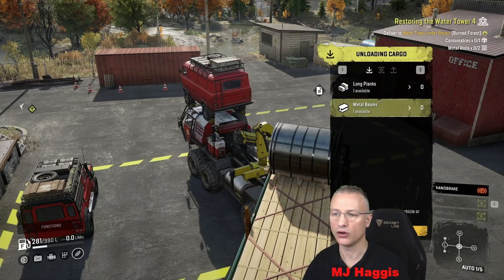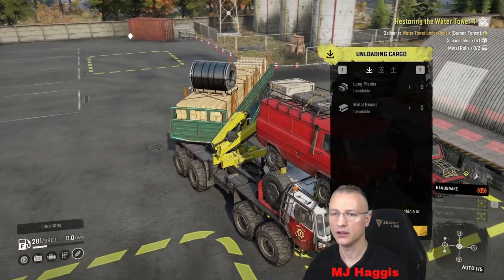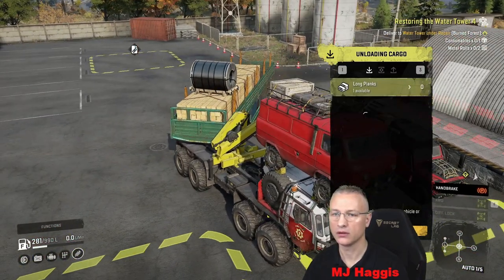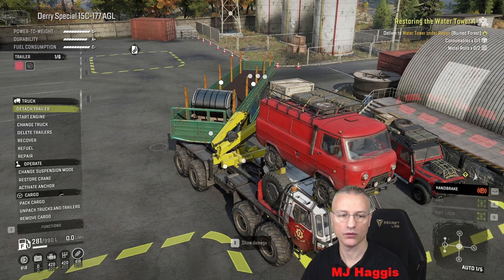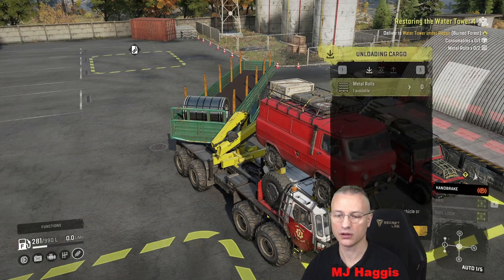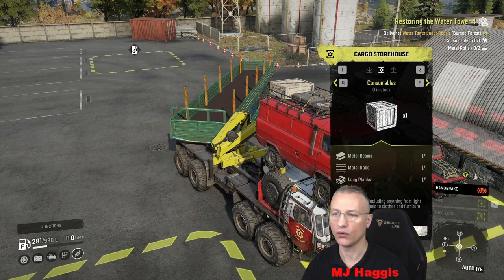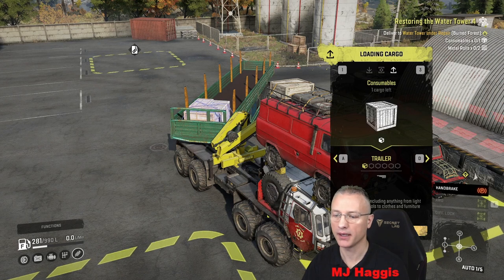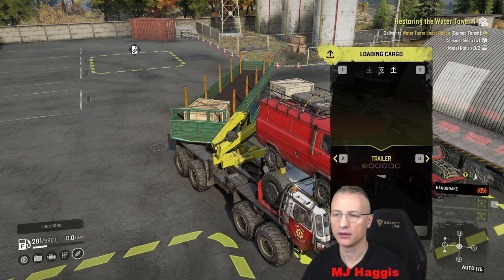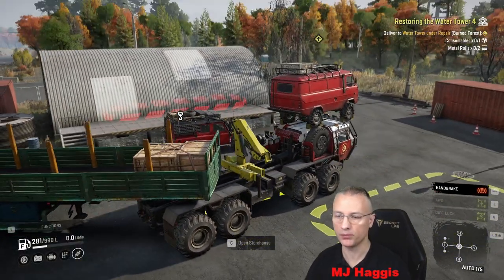We are going to drop off the metal beams first. Now they've gone — hopefully the thing will drop in nicely, which it did. Repack those and get rid of them so we have got everything we need for one measly little consumable. We'll take it — right, back out, load that up, and now we are good to go back into the burned forest.